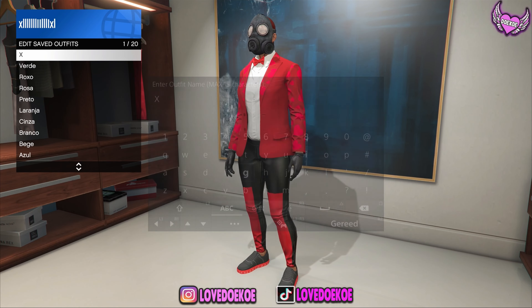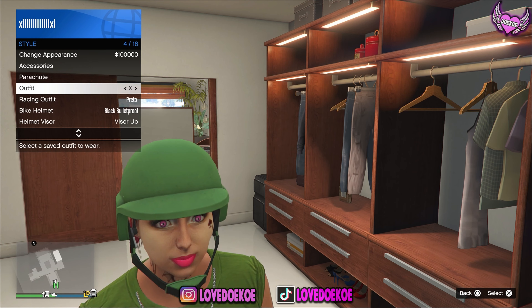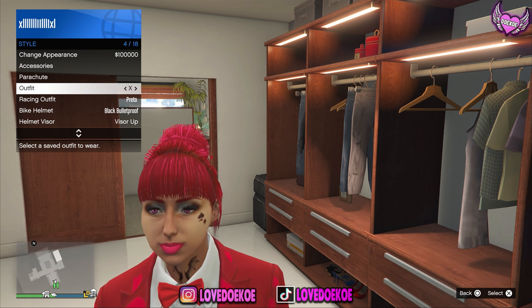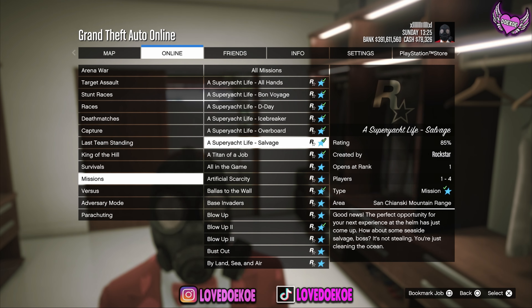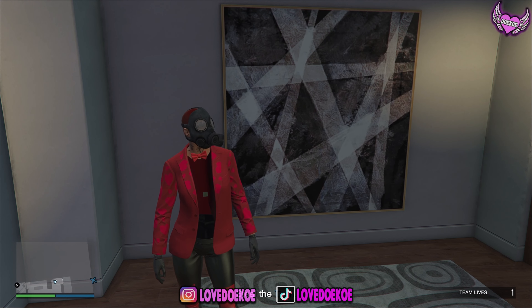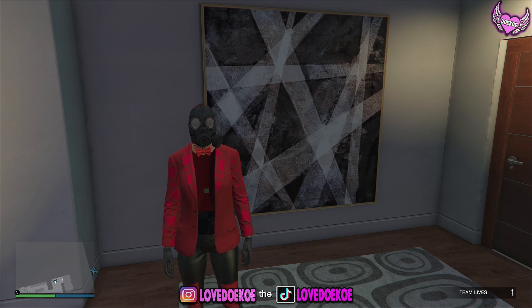You can resave this outfit in the same outfit slot. Then open up your interaction menu and switch very fast between outfits for 20 seconds. Then open up your pause menu and start any Rockstar-created mission. When you spawn into the mission, you should look like this. If you spawn differently, you gotta restart your game and try again.